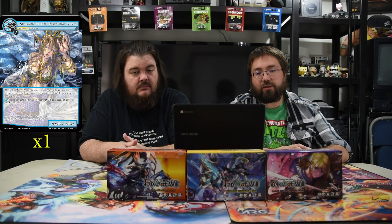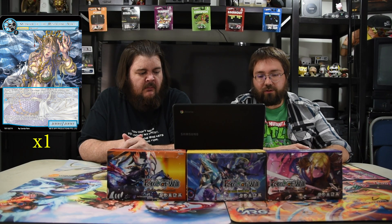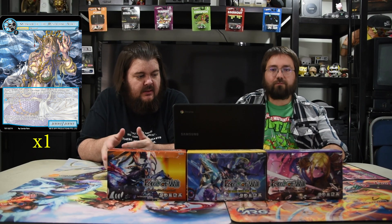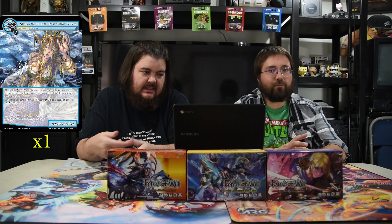Mermaid of the Despairing Voice is a 10/10 for three blue and one. It has null: enter — put all non-magic stone, non-J ruler entities your opponent controls with total cost three or less at the bottom of the owner's deck in any order. You may also pay blue and discard this card to return a target resonator with total cost three or less to its owner's hand. Null triggers when you have no cards in hand. All of Carlina's cards have really good extra support — they're a big body but they also have a pay-a-mana-and-discard-it-to-do-something ability, so you're not just stuck on one spell.